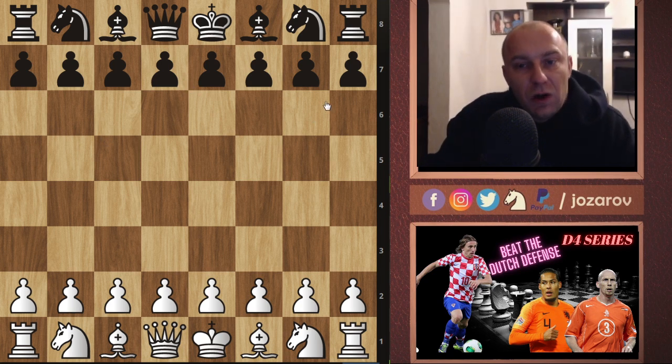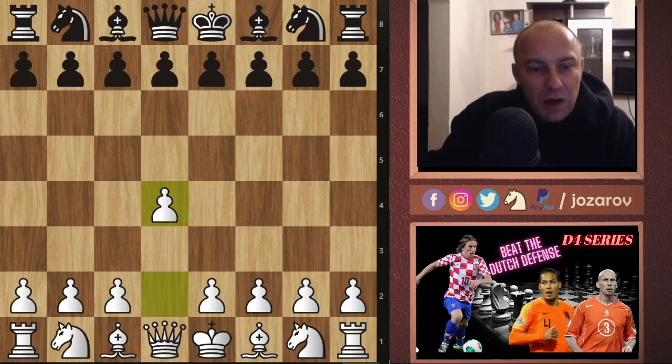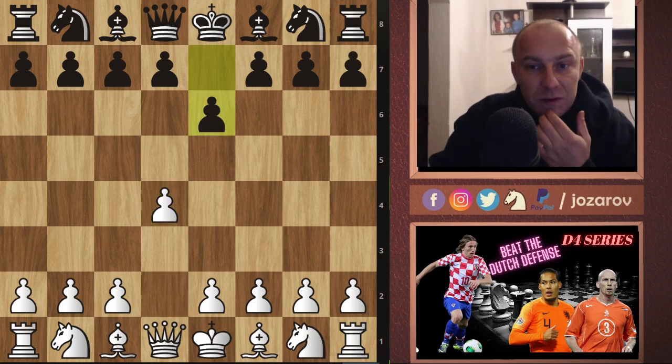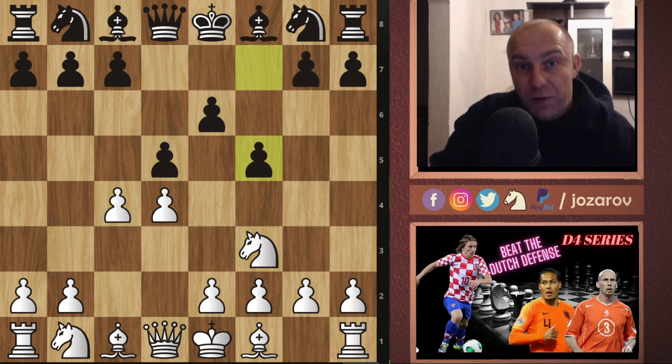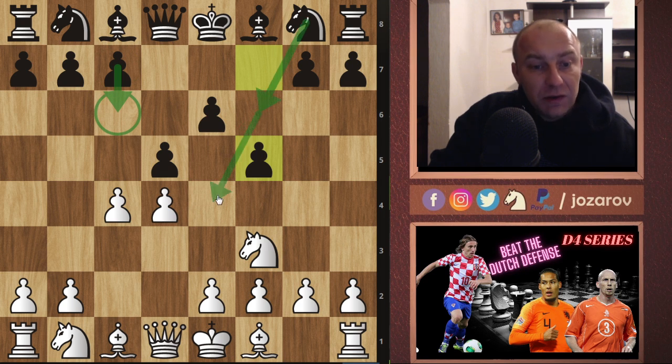Let's check out the Horwitz Defense and the ideas and how we should counterplay this setup. I play d4, my opponent plays e6, I play Nf3, then d5, and now c4 — here comes the move f5. It's similar to the Dutch Defense Stonewall setup, because my opponent will try the normal idea of Nc6, then Nf6, and then Ne4 on the outpost.